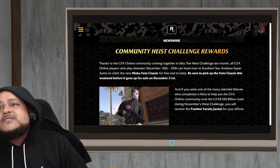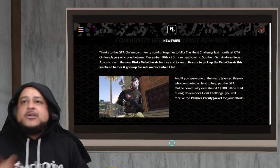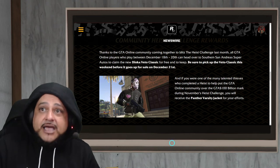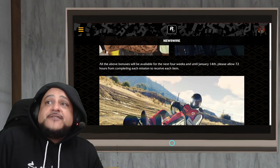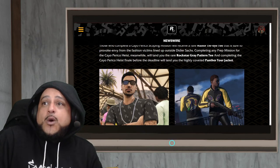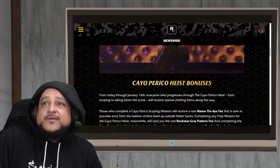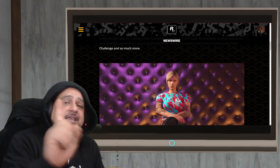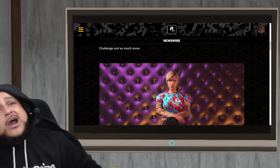You also get this varsity jacket with the diamond on it — I already have that in my inventory. I have all of these: the varsity jacket, the shirt, the Cayo Perico Panther tour jacket, and the tie-dye shirt. I got them all. If you don't have them yet, give it some time — it can take up to 72 hours to receive them.